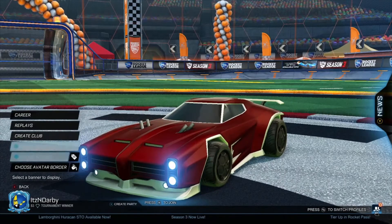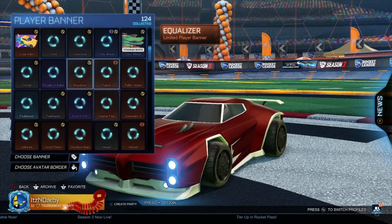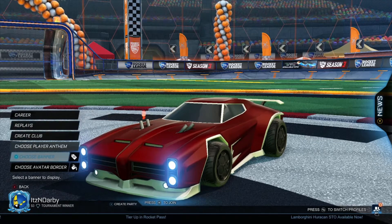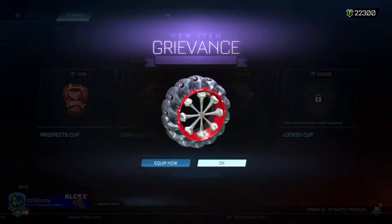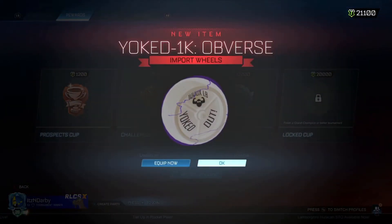There's this banner glitch where whenever you equip banners, it just doesn't work. Crockwood — there we are. Oh, it's gone. I'm guessing we're going to go back to the goat then. So this week on my other account, I did absolutely amazing on the tournament. We're getting the new import wheels — I thought they were painted.